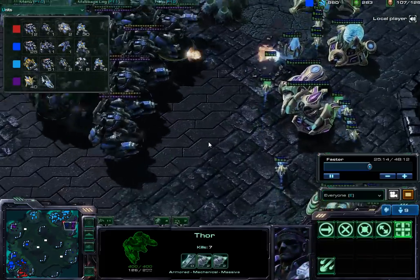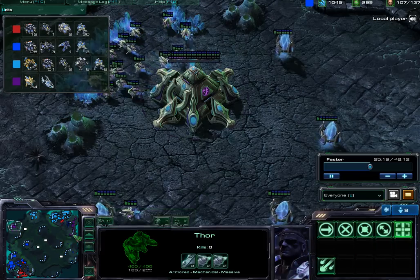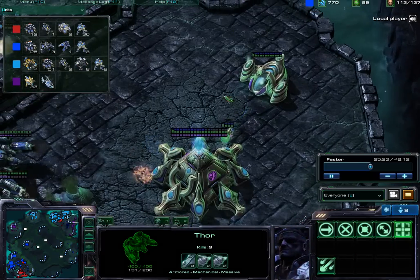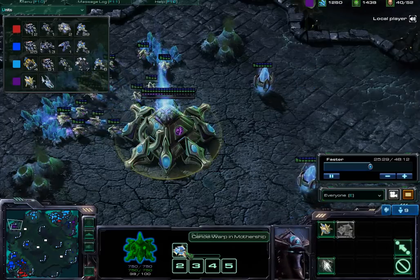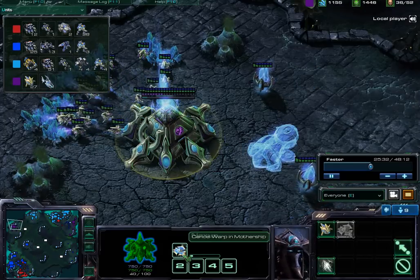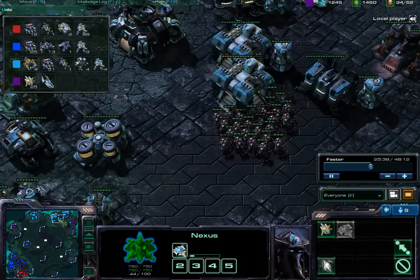The Mothership tried to cast Vortex right over there, but it's still not really working, and not much could really be done at this point. Still trying to figure out the necessary strategy. He loses his Mothership, so he's building another Mothership while he still has that Fleet Beacon.